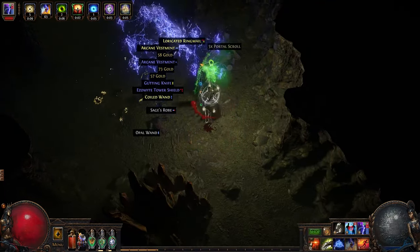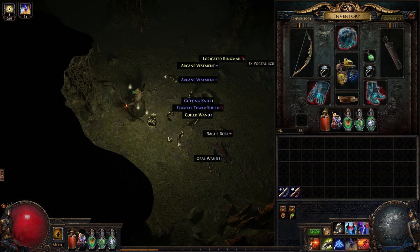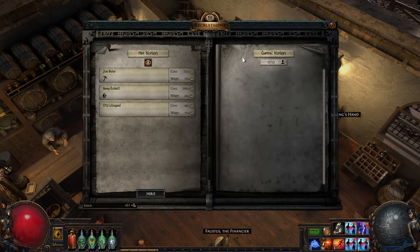They're bringing back the recombinators from Sentinel League, which is really exciting. The recombinators were able to make some really crazy items. I didn't get to use them too much myself at the time, but I know some really crazy stuff was done and a lot of people are really excited to see them come back. It looks like it's going to be more free to use, but not literally free — I'd assume it's going to have a gold cost because it's associated with the League mechanic. I don't think it's like Sentinel League where you had to get the recombinator item to drop. I think it's just a thing you interact with in the town, put two items into it, probably pay the gold cost, and they smush together.